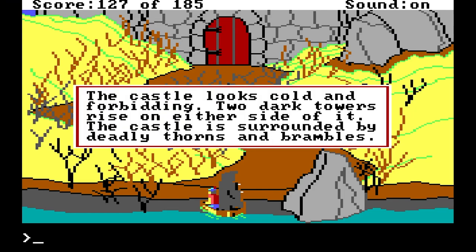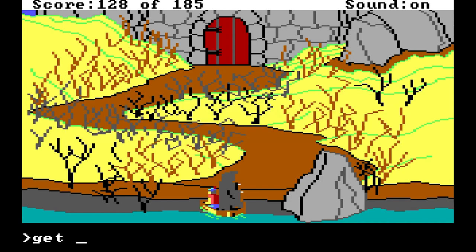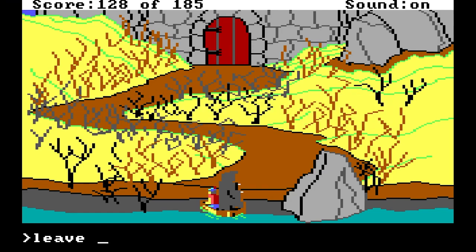The castle looks cold and forbidding. Two dark towers rise on either side of it. The castle is surrounded by deadly thorns and brambles. Brambles! I've heard that word before — so I should eat my sugar cube. After swallowing the magic sugar cube, you get a feeling of invincibility. Leave boat. Do not harm me, brambles, for I have eaten a sugar cube. That is all I need to do.